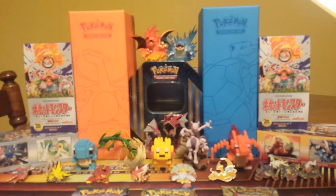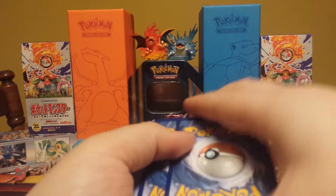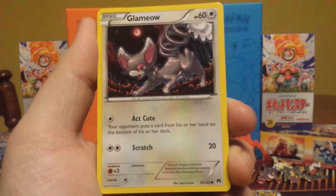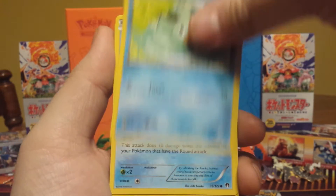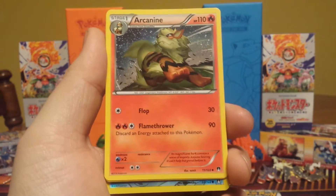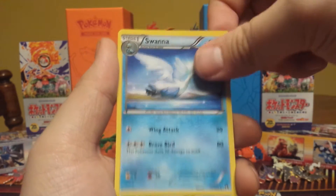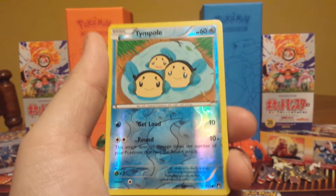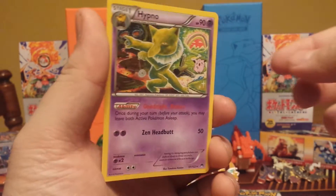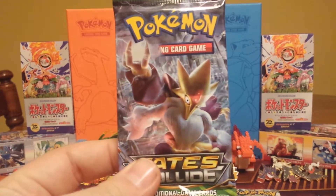I don't know what codes are going to be backwards or not so I just have to take it off screen real quick, sorry about that. So we have a Glameow, a Ducklett, Temple, Shelmet, Honedge, and Arcanine, Puzzle of Time, a Swanna, and another Temple — so two Temples in one pack — and the rare is a Hypno. On to the Fates Collide Mega Alakazam pack.